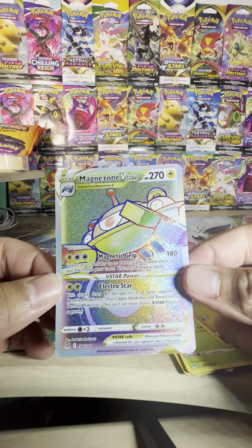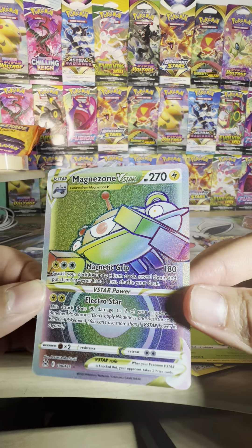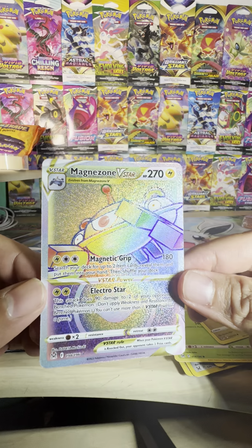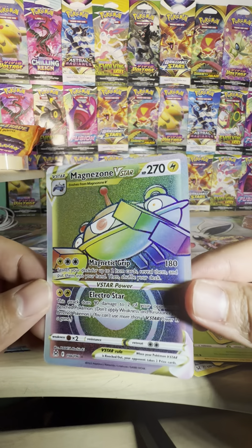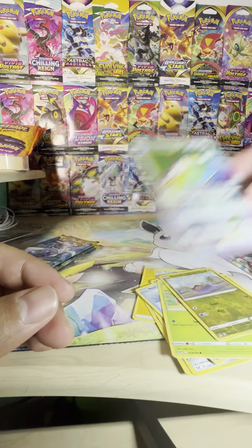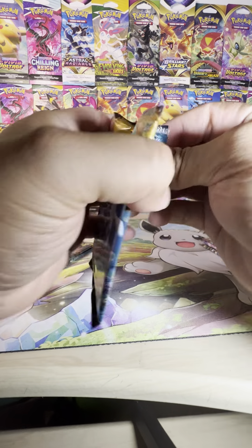We got the Magnezone V-Star Secret Rare — the Rainbow Rare! This is awesome, guys. Look at that — the first big pull of the set. That is awesome. Hopefully that's not the only goodies we get in this set.